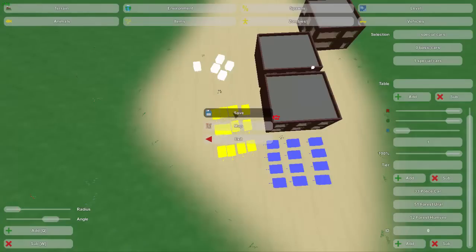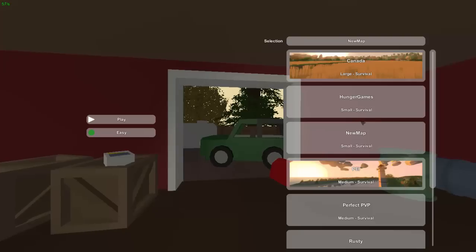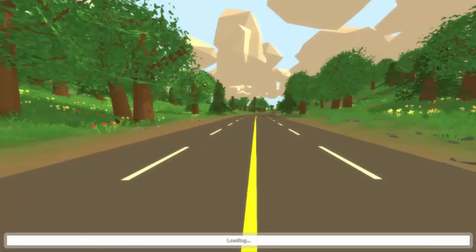Okay, so now let's save the map, create an overview of the map, and exit. Now let's play the map — I'm going to do it on easy so I don't have to worry about hunger or anything like that.